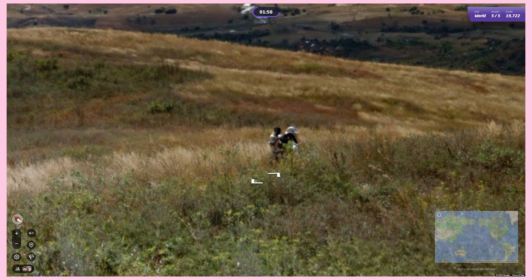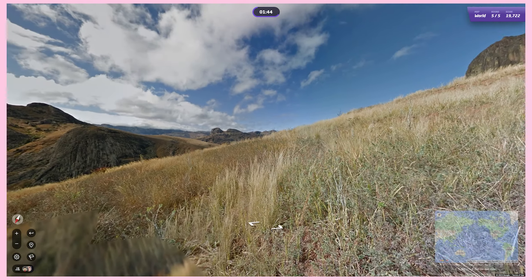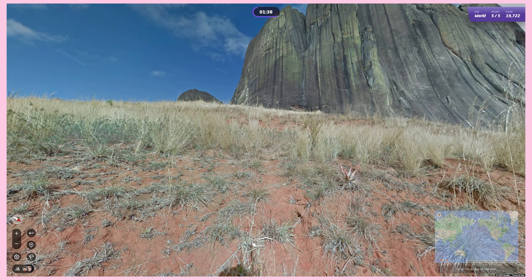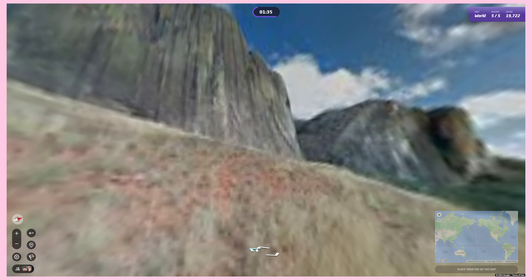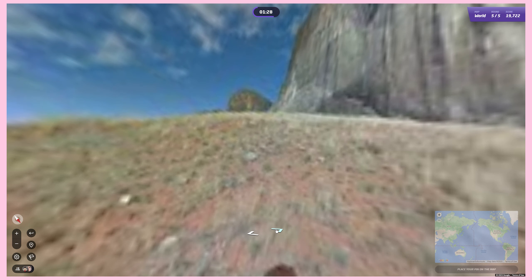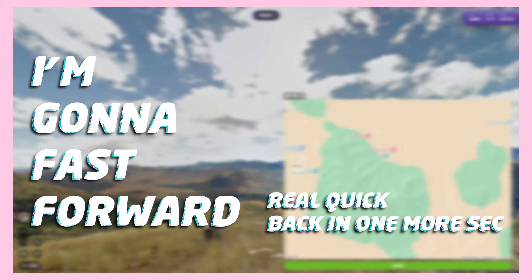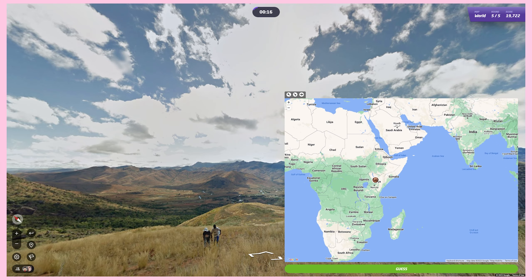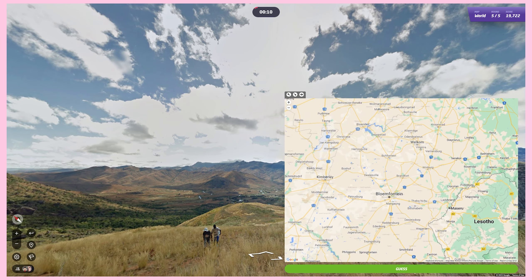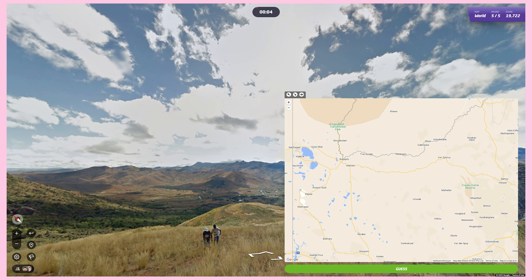There's a person there — that gives us some idea of where we are. Sometimes you've got to do a little bit of profiling in this game. The dirt is pretty red — Uganda has very red dirt. I'd be shocked if we were in Uganda again. It could potentially be Africa — Kenya, I don't know. Maybe it's in South Africa somewhere. I see a 'Trans Frontier Park' sign.